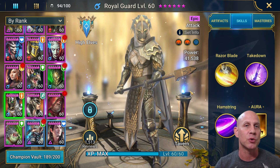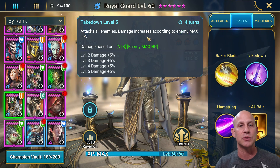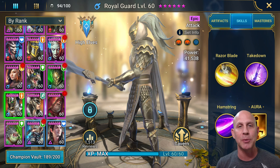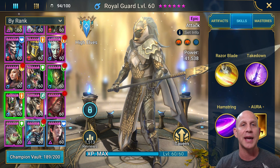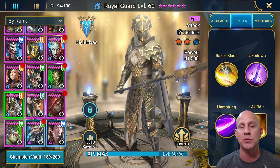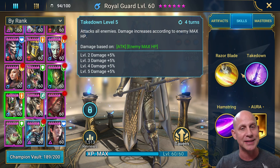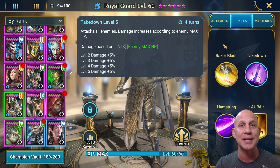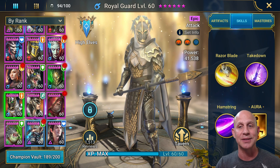If you want to use him early game clan boss, of course you can. You can use him with the decreased defense. You can use the skill two to do damage based on enemy max HP. He's not optimal for clan boss, but if you're a new player or mid game player and you want to use him for that, you can. Dungeons is where he really shines. He's not that great in PVP unless everybody had crazy HP, but he's more of a dungeon champion and that's what he really excels at.